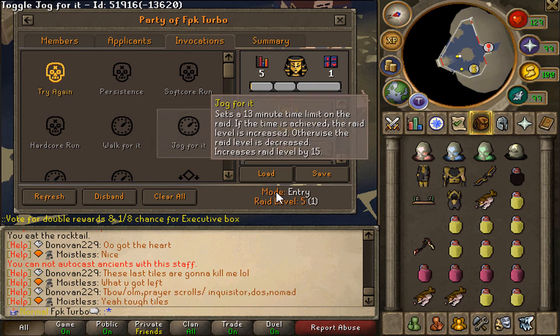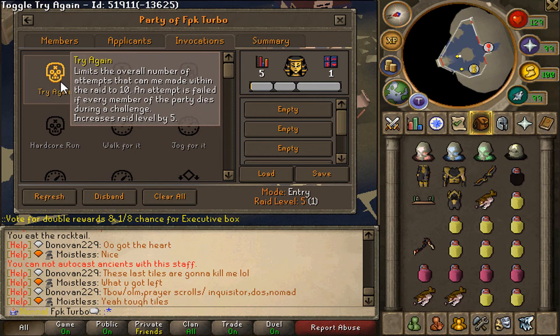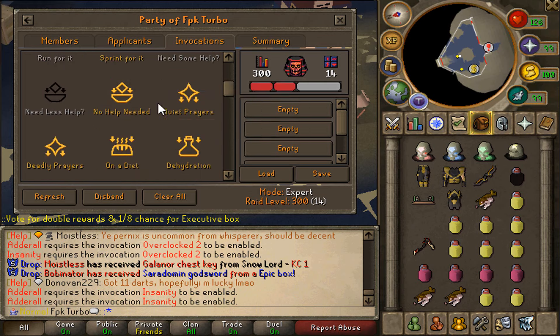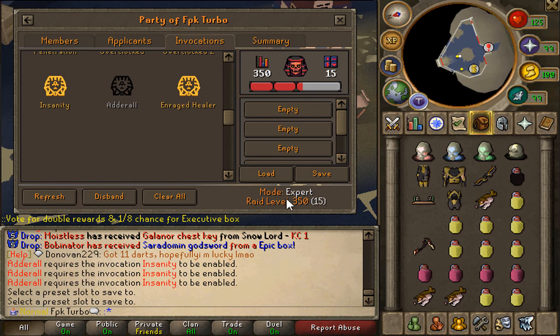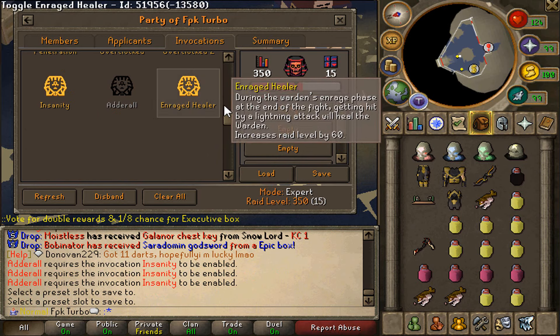I'll activate the new relics and set my raid level to 350. We're going with 350 raid level, Expert mode. Let's get it — entering the raid now.